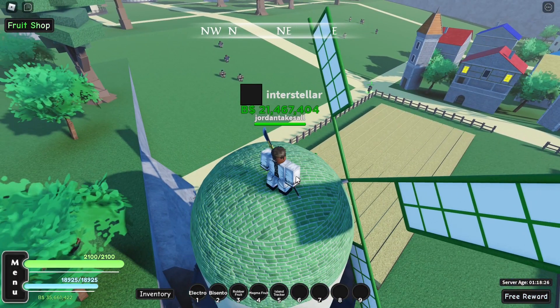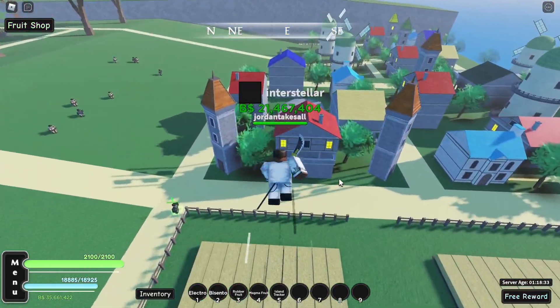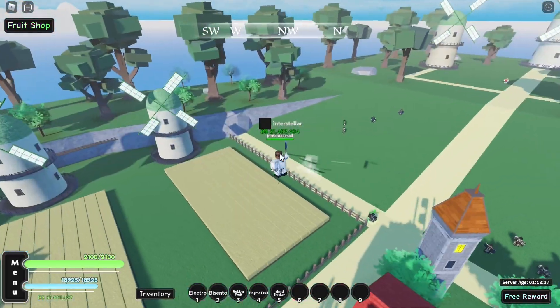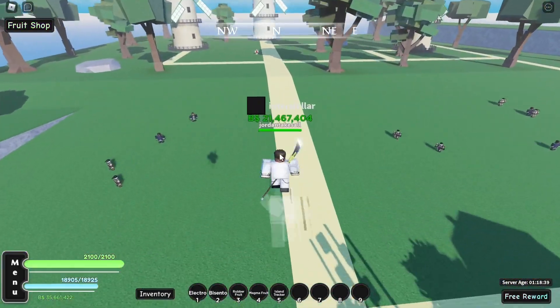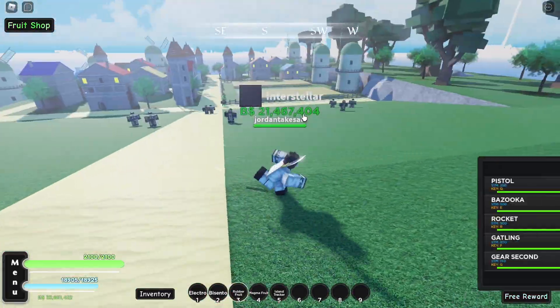What's going on everyone, CZ here. As you can see in my hotbar, rubber fruit — Gumu Gumu no Mi. I'm not gonna say more because, you know, manga spoilers. Either way, it's Sultan. I literally got the fruit from spinning with money.